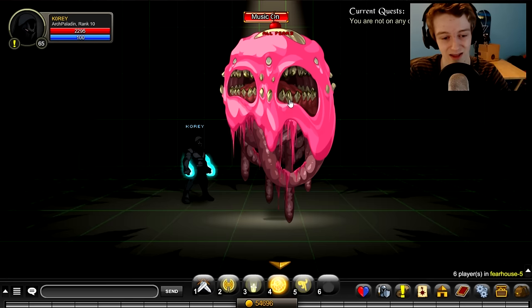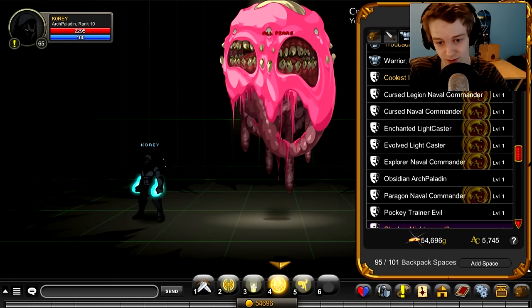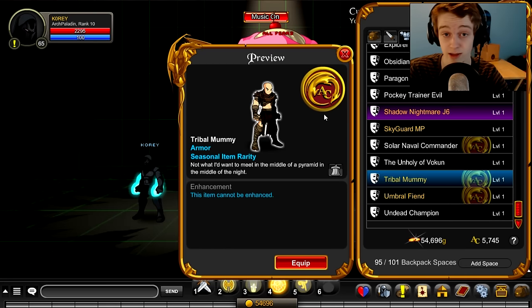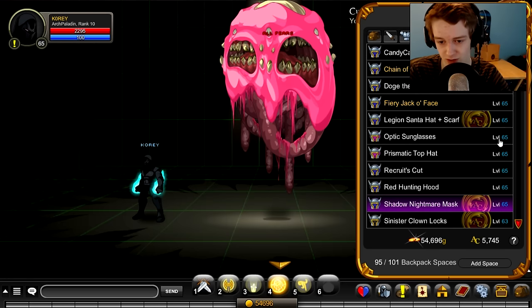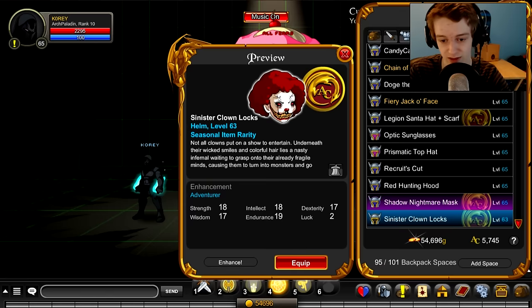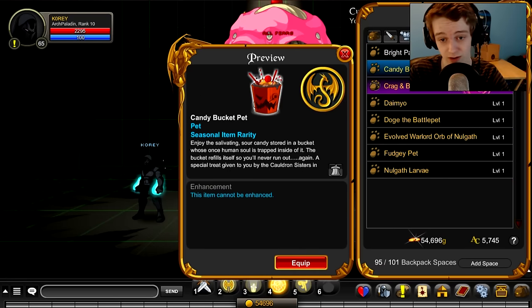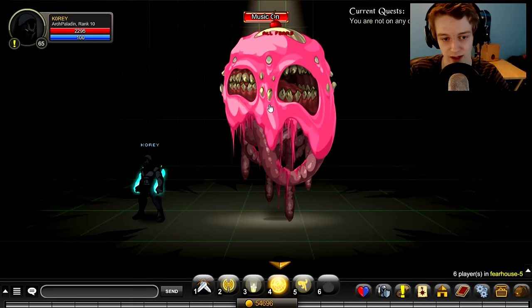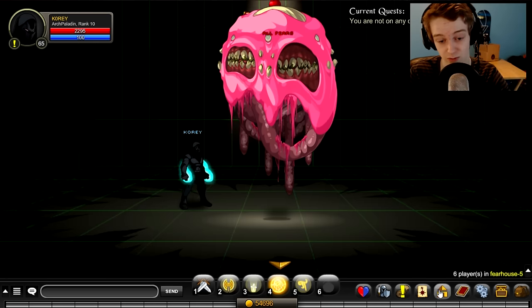This boss does have a few drops. We have the tribal mummy outfit on the armor. It also has the clown armor — I didn't get it but it's a confirmed drop. The sinister clown locks drop from this guy, same with the tribal mummy helmet. There was a house item I'll show you at the very end of the video. A bucket of candy dropped from him as a pet, and I think he also drops himself as a cape if you want to farm for that. The probably coolest drop from this boss would be the house item.